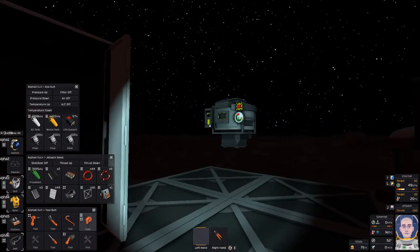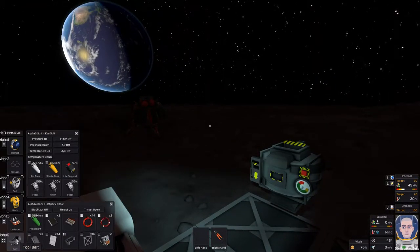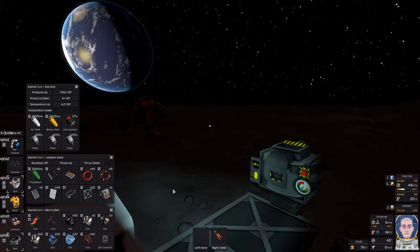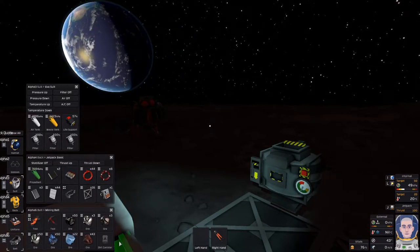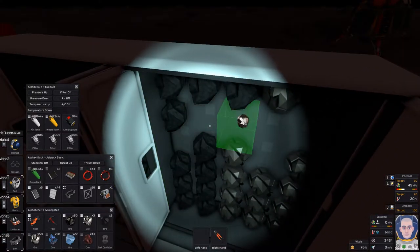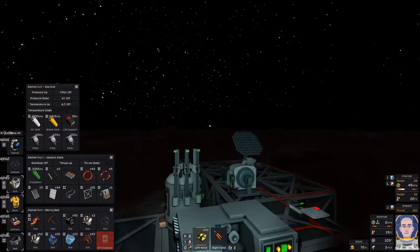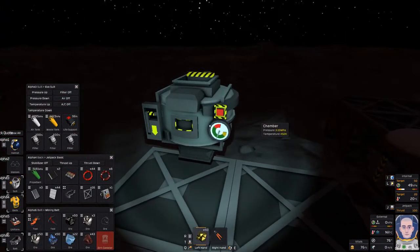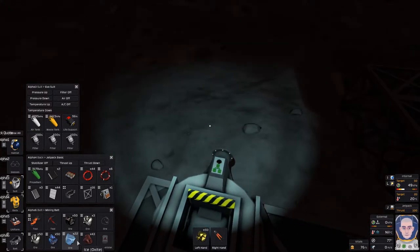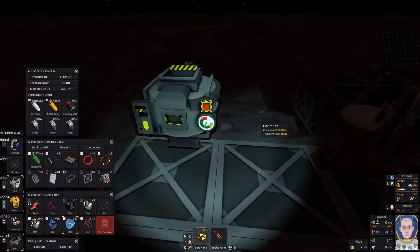It'd be a good time to actually get this thing up and going now. We need to make electrum. Let's open that up - the silver. Let's put that iron there for now and I need gold. I need to get this temperature up - I believe oxide might do it.